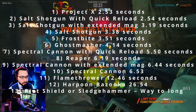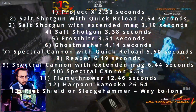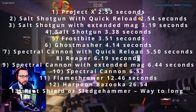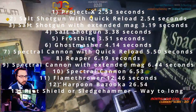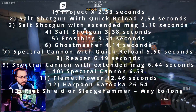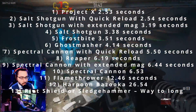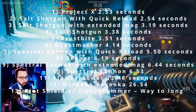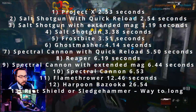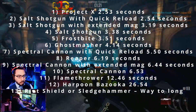This is the part you've all been waiting for. Project X came in first with a 2.53 second TTK. Assault shotgun with quick reload came in second with a 2.54 second TTK. Assault shotgun with extended mags came in third with a 3.19 second TTK. Just the base default shotgun came in fourth with a 3.38 second TTK. Crossbite took fifth with a 3.51 second TTK. The Ghost Masher came in sixth with a 4.14 second TTK. The spectral cannon with quick reload came in seventh with a 5.50 TTK. The Reaper came in eighth with a 6.19 second TTK. The spectral cannon with extended mags came in ninth with a 6.44 second TTK. The base spectral cannon came in tenth with a 6.53 second TTK.